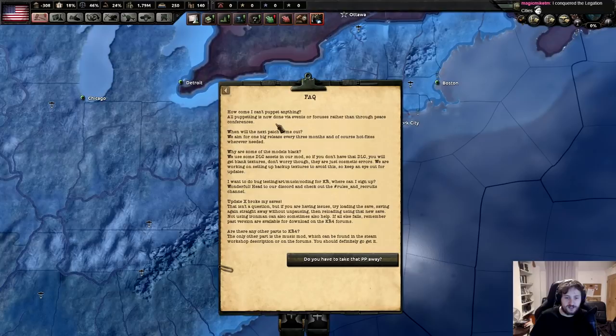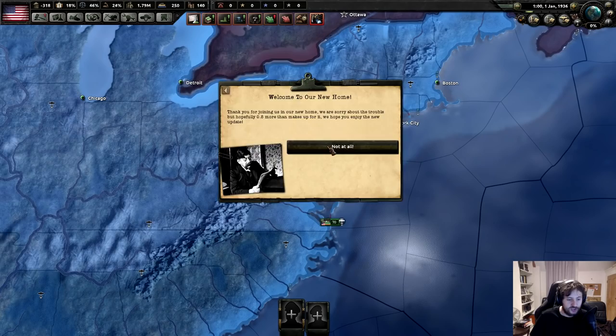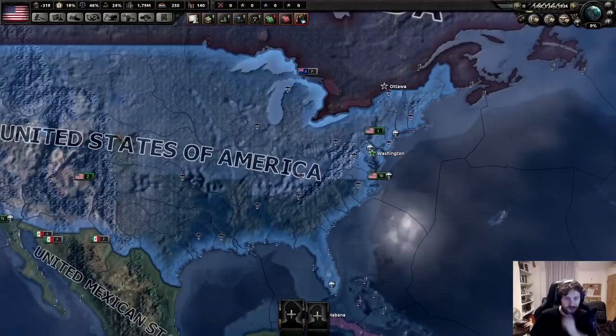Oh, do you guys have a super useful FAQ? All puppeting is now done through events. One patch every three months. Why are the models black? Dex broke my saves - well, obviously. News events - I want to know everything. And welcome to our new home - the mod has moved and changed places.